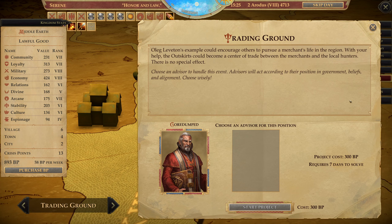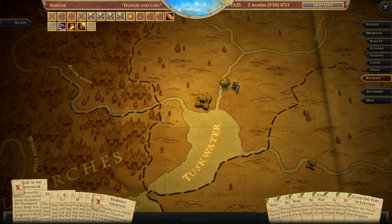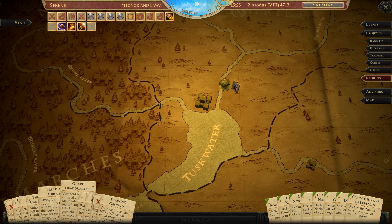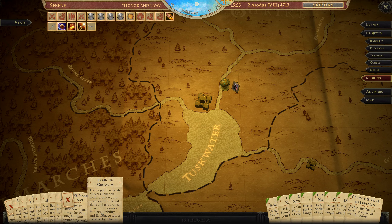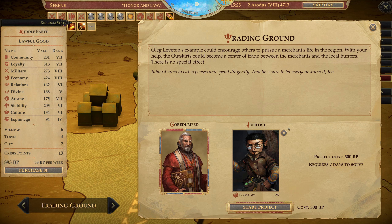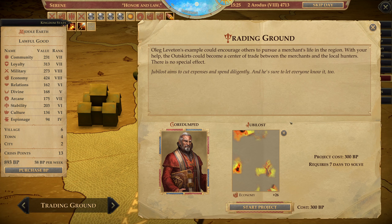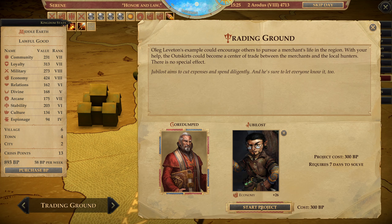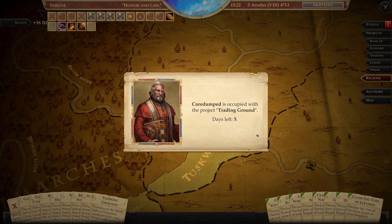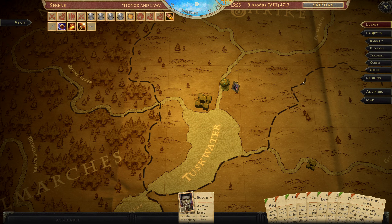Trading Ground — is there no other one for him? Come on. Glenebon. Candlemere. Varnhold. Varnhold. I guess I have to go for this one then — it's 300 BP. I'm going to check to see if there's something else I can do for upgrading Oleg's area. I was unsuccessful in understanding what I need to do. So I'll just do this — it's so much money. If this is not worth it, I'm going to be upset. We're also done with the Outskirts.